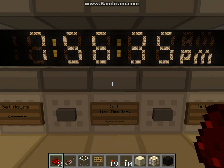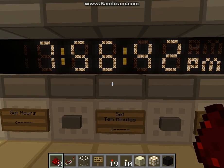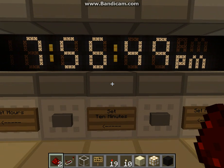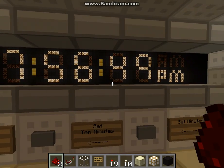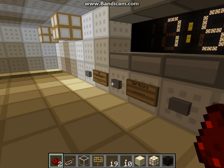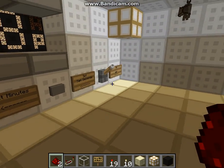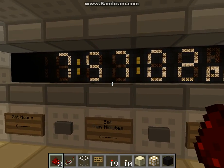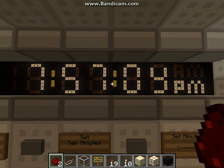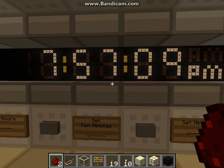Hello everybody. I want to show you my digital clock. It's a 12-hour AM/PM clock. I've seen the displays and controls before, and I've grabbed most of this from other people, but it's usually pretty simple to figure out yourself. The displays sometimes get a little more interesting, but the mechanics behind it and how small it is is what I'm really happy with right now.